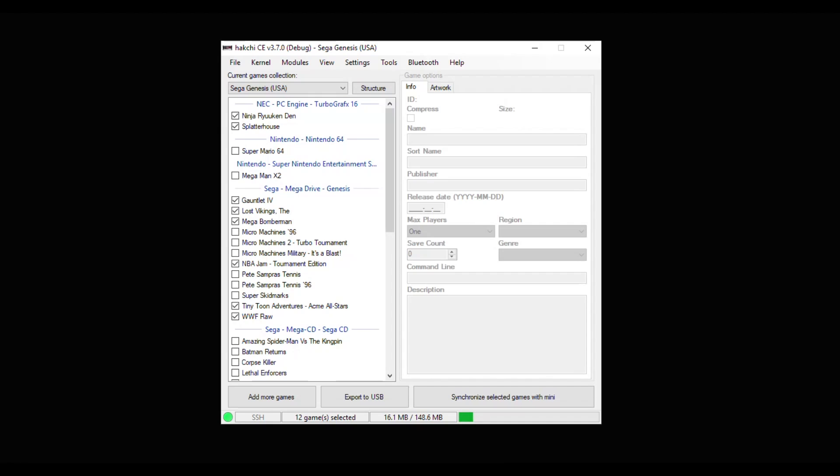The first step is to hack your system with HackGee C.E. I'll have a tutorial video in the description showing you how to do that, as well as the download link for the program.